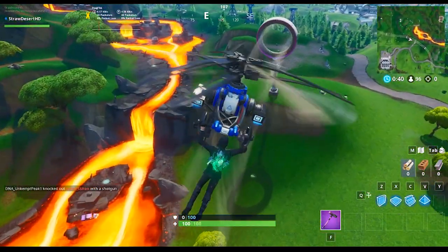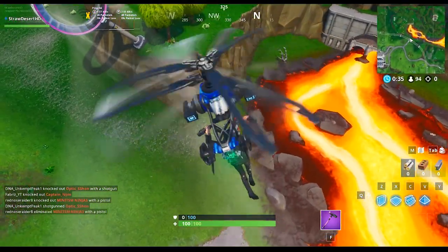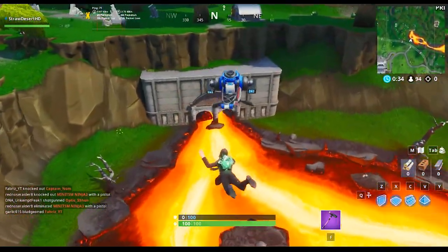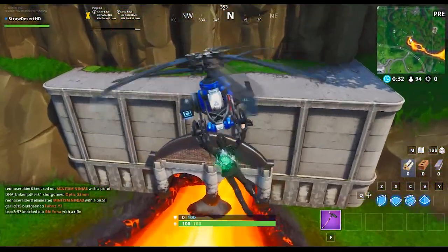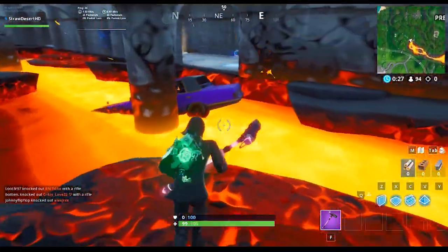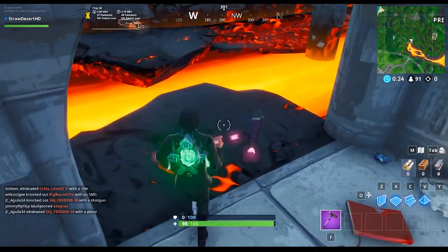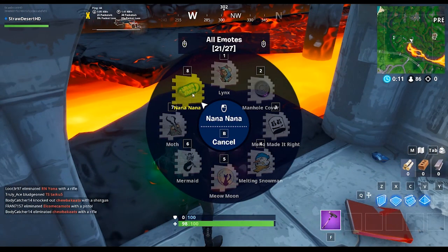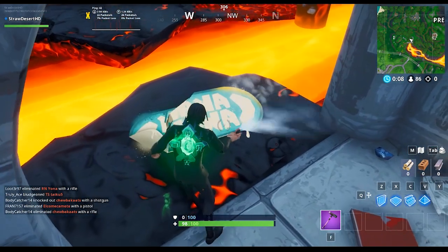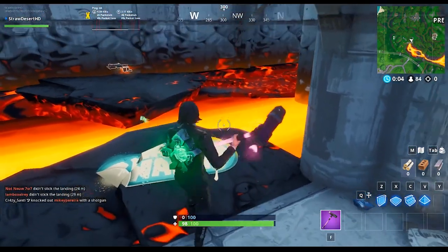So what I'm going to do here is show you this exact location for today's Fort Byte. As mentioned at the beginning of this video, you're going to need the Nano Nano Spray, which is available on a specific tier of your Battle Pass. The location is right here — all you've got to do is use the Nano Nano Spray and spray it right there, and the Fort Byte should go active right around in this location.